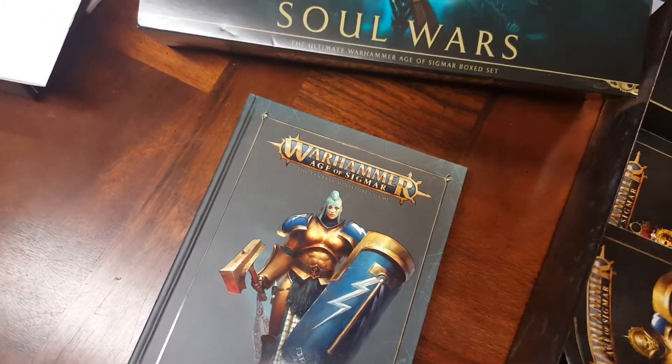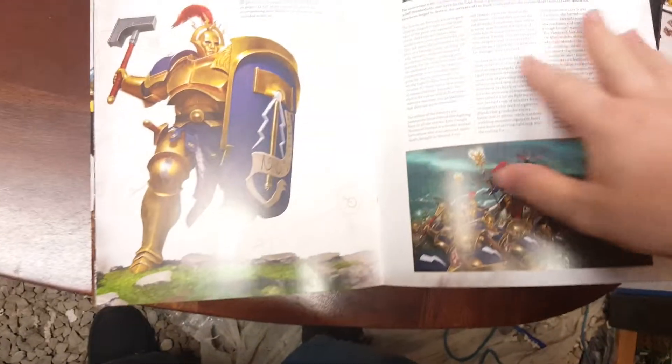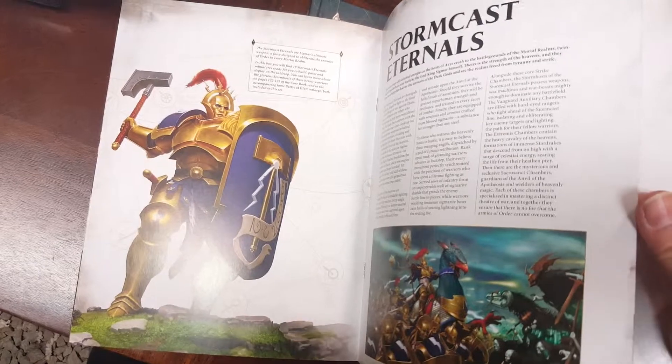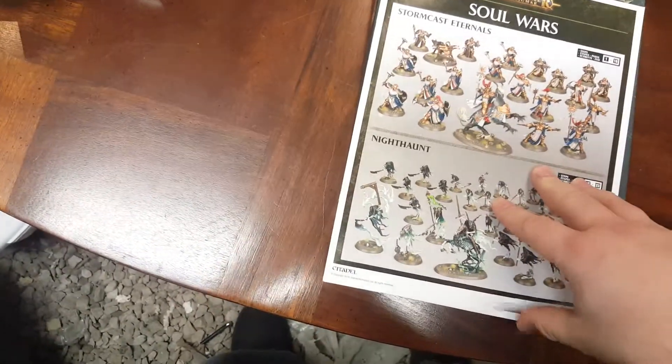Then we have the Start Here book, which is basically just battle plans and a few rules — a getting-started kind of guide. It tells you about the Stormcast Eternals and the Knights of Shroud Legions of Death, then just gets you started playing. Again, great artwork — I love that artwork.